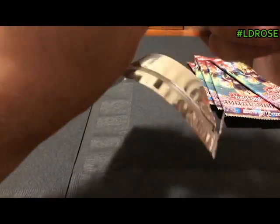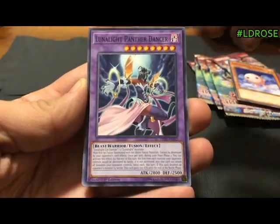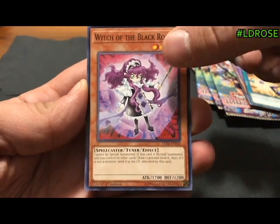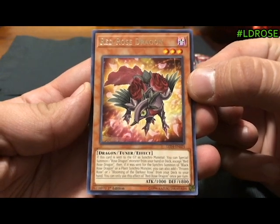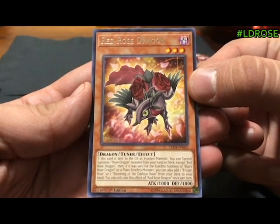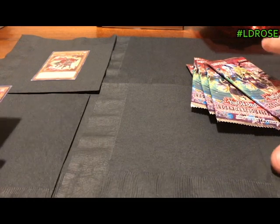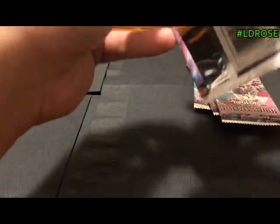These Duelist Packs for whatever reason don't want to open right — it never works, same problem in other videos too. I don't even know what's fully in this set to be honest. There's Cyber Angel reprints, Luna Light Panther Dancer, Harpy's Hunting Ground — definitely a good general reprint card. There's Red Rose Dragon: this card sends itself to the graveyard as material to special summon a Rose Dragon from your hand or deck except itself, and if it was sent for a Synchro Summon of Black Rose Dragon you can also add Frozen Rose or Blooming of the Darkest Rose to your hand. I don't know if there's other dragon tuner support in here that goes with it.